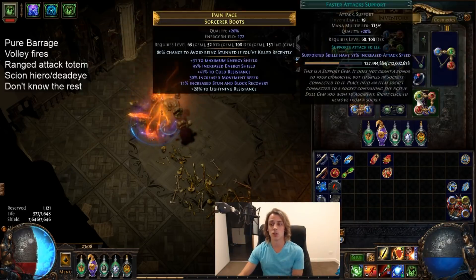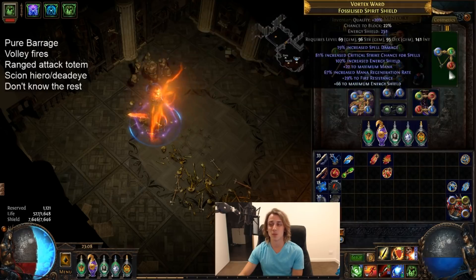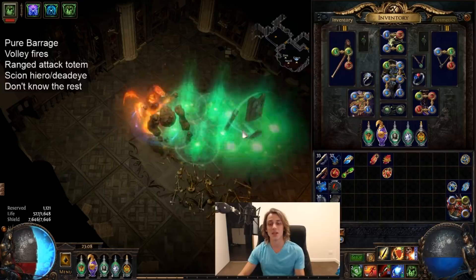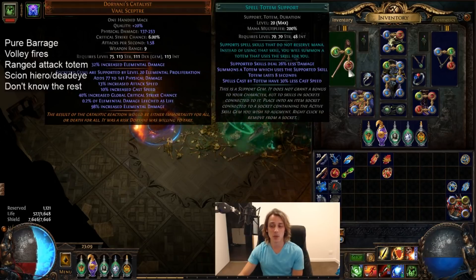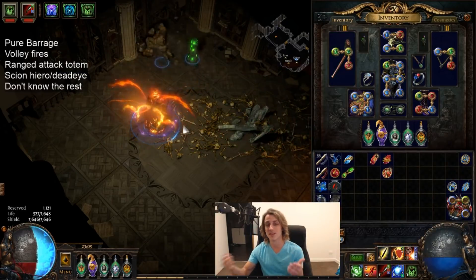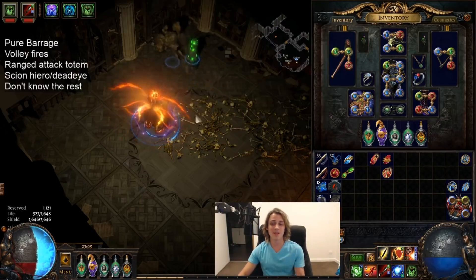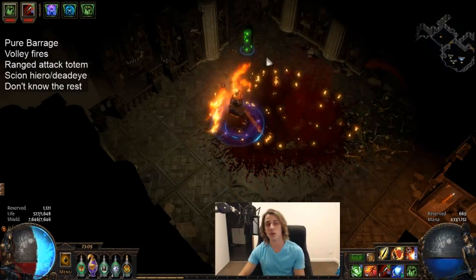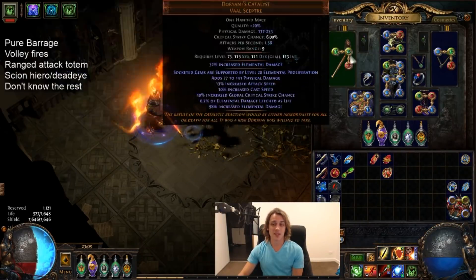Going over the links quickly: Shield Charge, Faster Attacks, and Fortify in one socket; Flame Dash; Stone Golem; Desecrate and Spell Cascade so you can drop all 15 corpses at once, which is pretty damn convenient; GMP, Unearth, and Spell Totem — that's what you place for bosses. The totem just keeps shooting corpses at the boss, meaning you really don't have to refresh your Desecrate too often. As long as your totem is down you'll just be going off with Detonate Dead at the boss's feet, so it's very quality of life to have one in your setup.